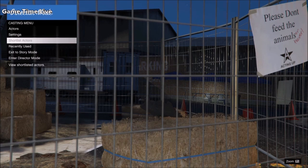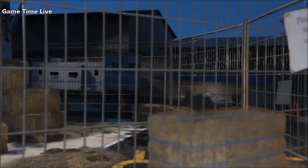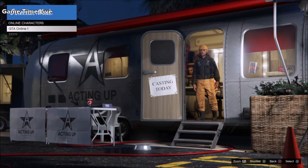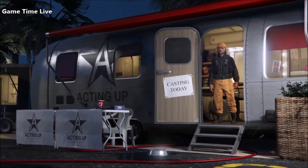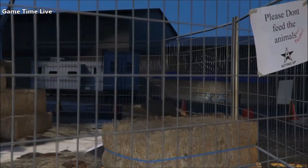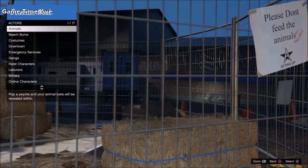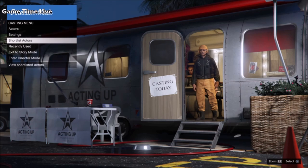First of all, you want to start off in story mode and go inside of director mode. Go into your shortlisted characters, press triangle and delete all of the characters, birds, and animals out of there. Once your shortlist is fully empty, go into your actors, go into your online character, and shortlist the online character where you want your white joggers. Then go into animals and shortlist any bird by pressing triangle. In shortlisted actors you should now have your online character and the bird of your choice underneath.